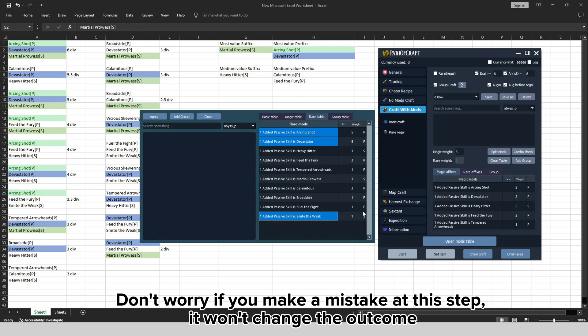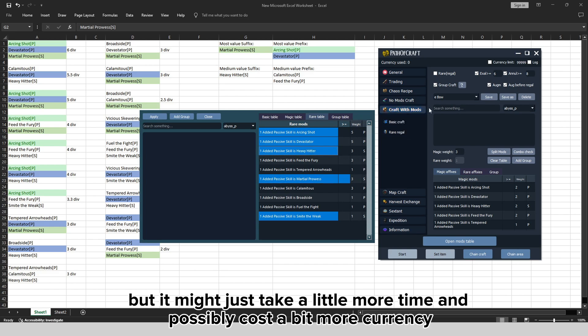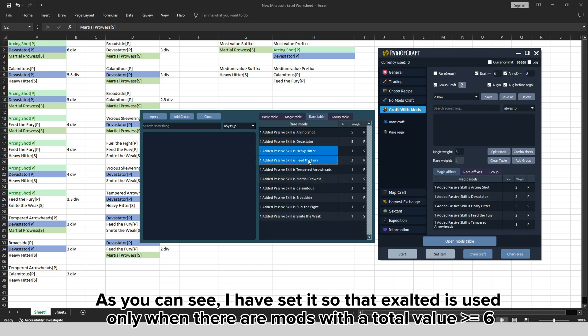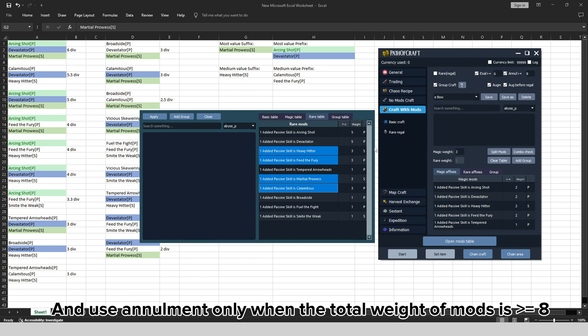Don't worry if you make a mistake at this step — it won't change the outcome, but it might just take a little more time and possibly cost a bit more currency. I have set it so that exalted is used only when there are mods with a total value greater than or equal to 6, and annulment is used only when the total weight of mods is greater than or equal to 8.